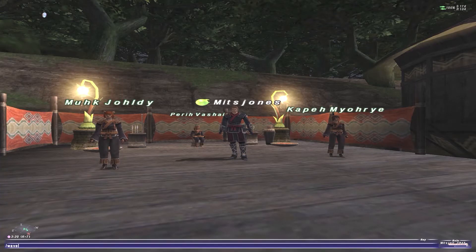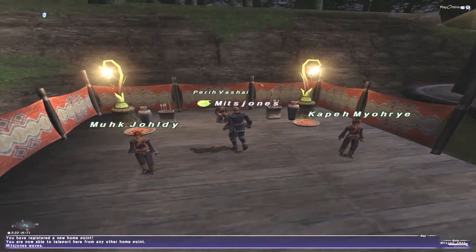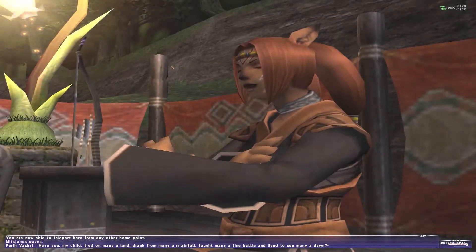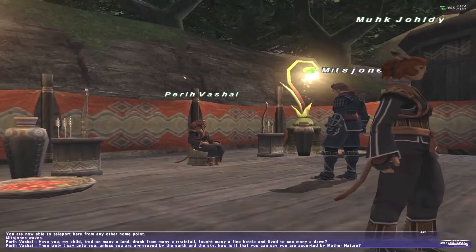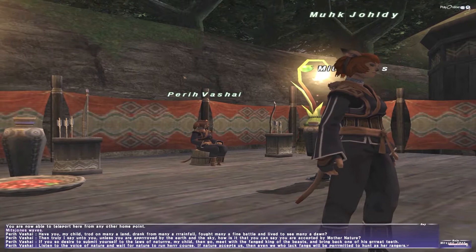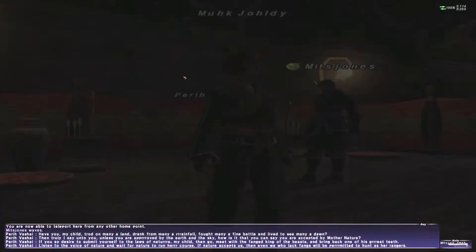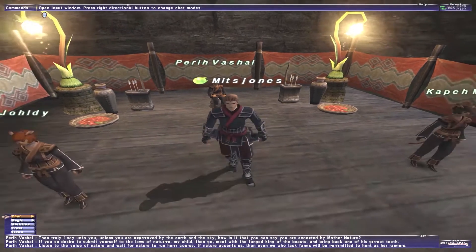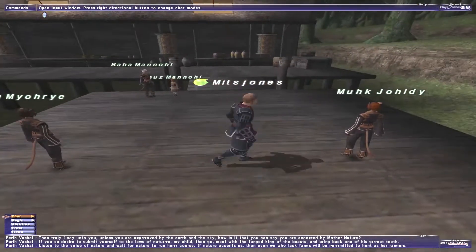Hey guys, Mitsurugi Jones back again with Final Fantasy XI. This time we are going to get the job of Ranger. The advanced job quest of Ranger comes from Para Vashai — this little kitty cat sitting on an upturned bucket. She is a world class Ranger and she wants you to go get her an old Sabretooth fang and bring it back.